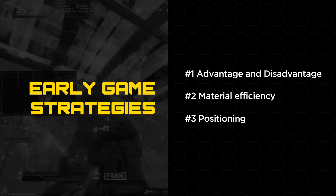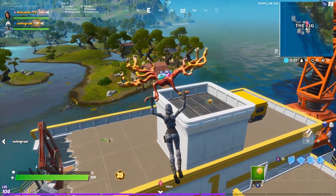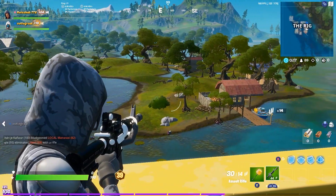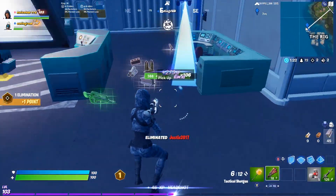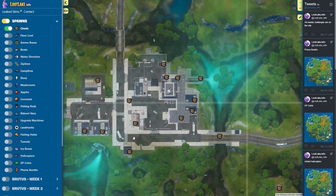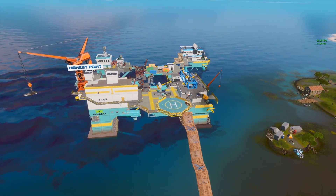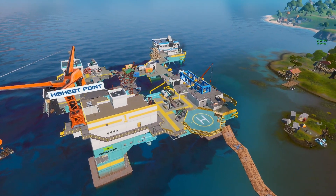The last strategy in this video is all about positioning. Positioning is crucial in all fights, but especially in early game fights. Having a high ground vantage point over your drop spot and enemies can be crucial for dealing chip damage and securing eliminations. In your early game looting path, try to gain control over the natural high points on the map that also have the best loot. For example, I dropped onto building one of The Rig, which is the highest point on the POI, to have the best vantage point.